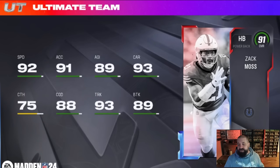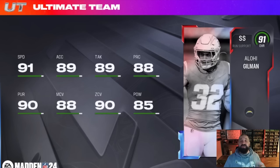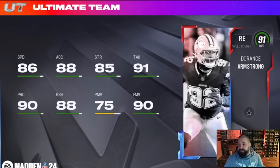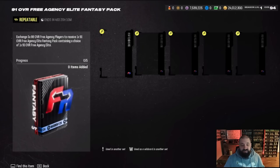On to the 91s — we've only got four of them and these are mostly going to be theme team fillers. If they meet any of your theme team needs, like Darnell Mooney who is now an Atlanta Falcon, this might help you get to that 50/50 theme team you've been chasing. For the 91 set, you put in any five 88 overall free agency cards and in return you get a fantasy pack that gives you the 91 of your choice.